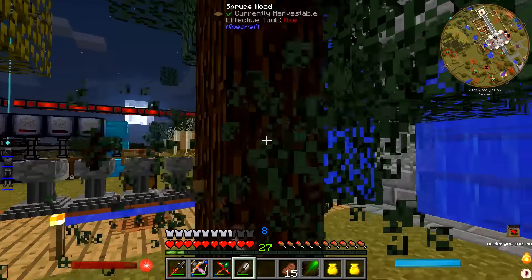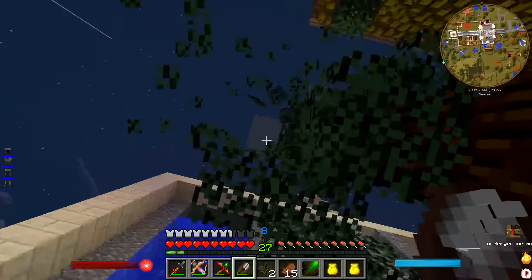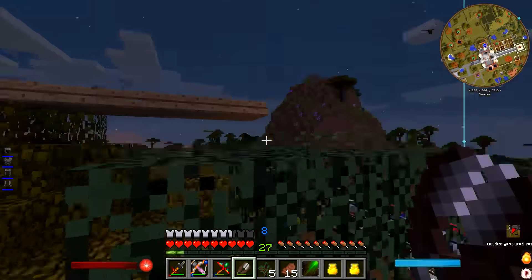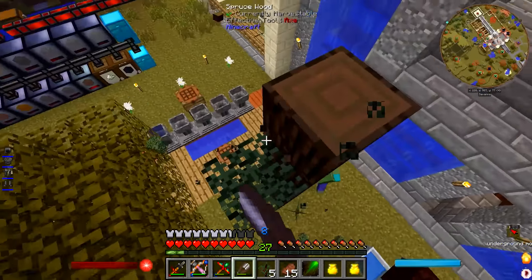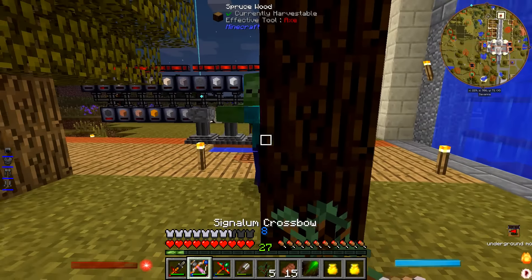Also, I found some vines, which you guys know we needed for the wall. So we're going to try that out here in a second as well. As soon as I kill some of these guys right here — let's get these guys — boom, there we go. Let's go and grab everything. Get out of here, zombie.